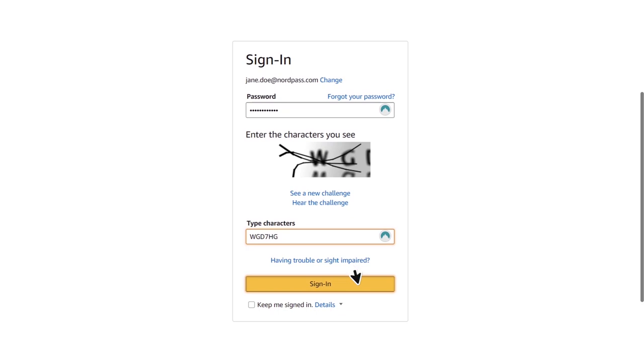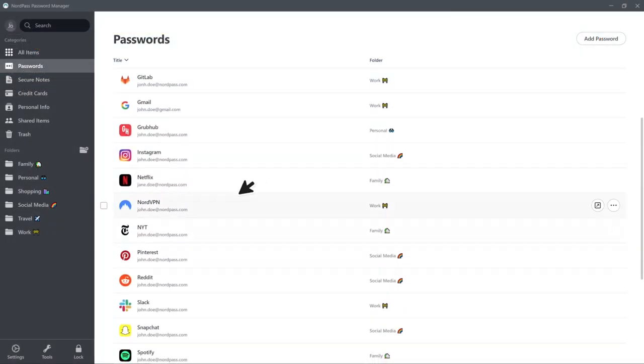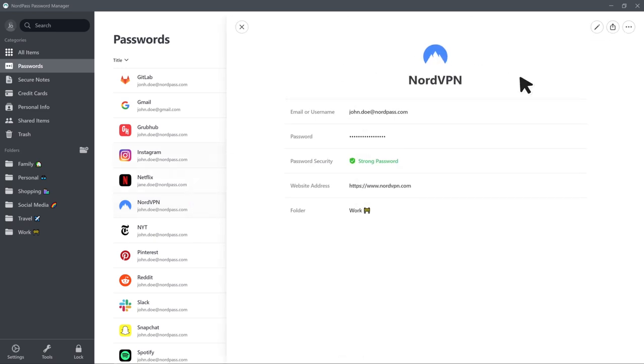According to Nord's own research, in the UK, 132 passwords out of the 200 most popular could be cracked in less than a second, and as hackers only get smarter there has never been a better time to level up your cyber security.